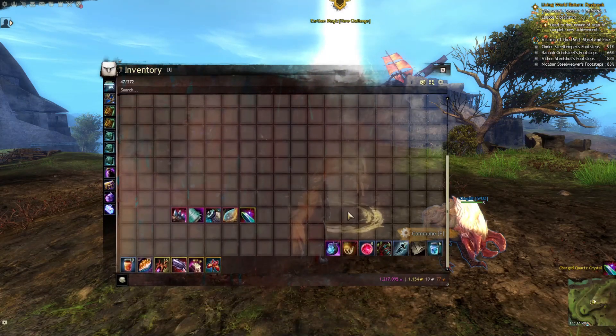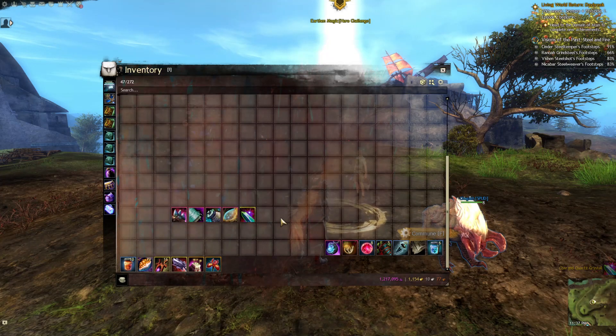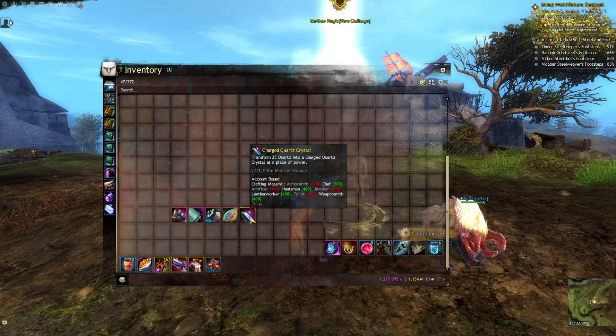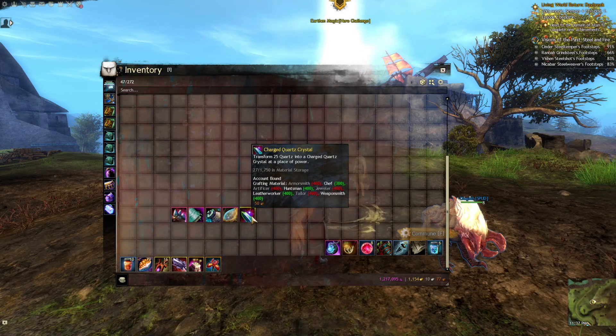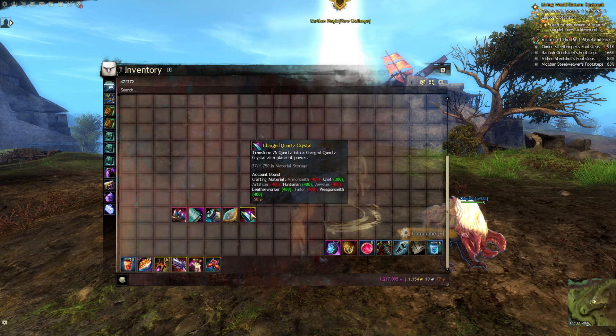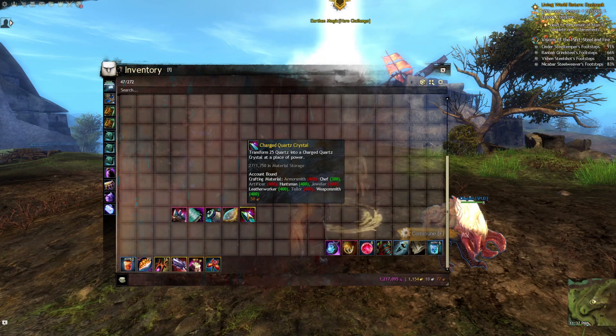And then you'll get the Charged Quartz Crystal. This is another very valuable item — it's used in a lot of different things: different skins, different items, different armor sets. You can't buy it flat out and you can only make one a day. So that's the fifth item, and I always recommend making all five of these every day.